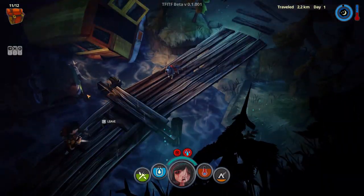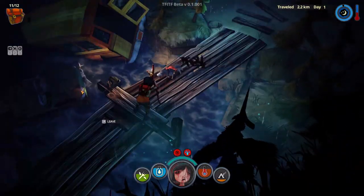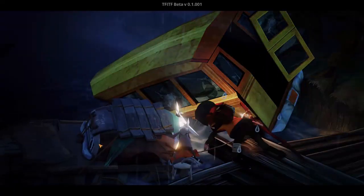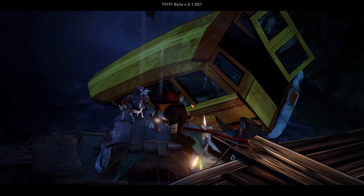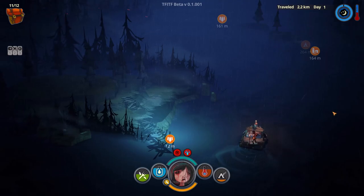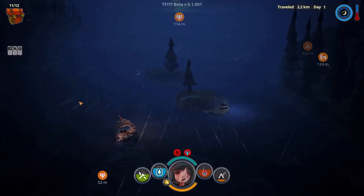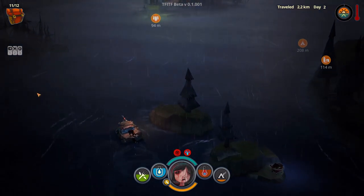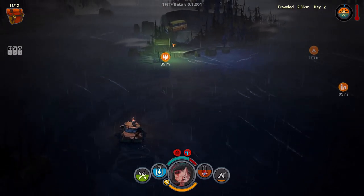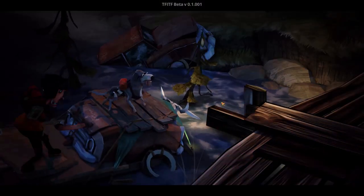Stepping back onto the raft can be really hard at times — this is quite possibly the most irritating part right now. You just have to stand on a very specific spot and click on a very specific spot. You can't just stand anywhere near it. We need to find shelter, and soon. There's a bus — you can usually use a bus as shelter, so hopefully that will be good enough. No wolves, please.